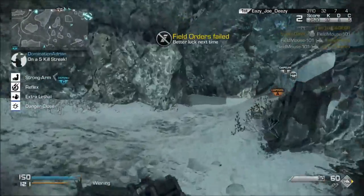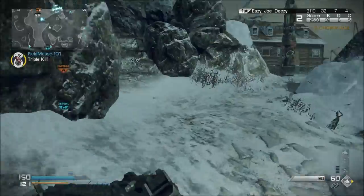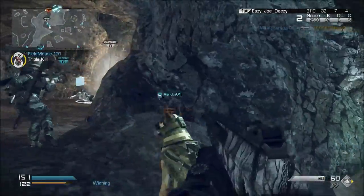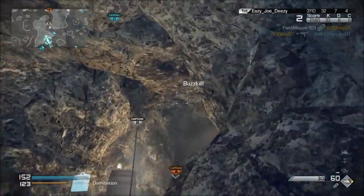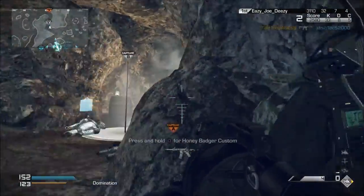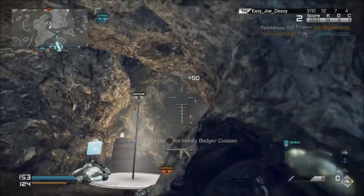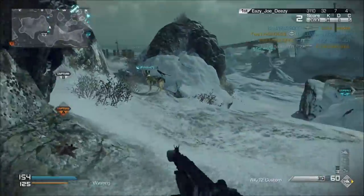It is a canister bomb setup, and this canister bomb setup is nasty — you will get tons of kills when you use it. It works best on this map around B flag simply because B flag is in a cave and the enemy really has nowhere to go. Once they are in the cave, they are in the cave. This class setup is nasty.